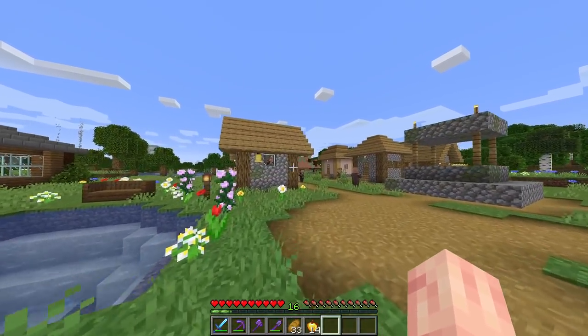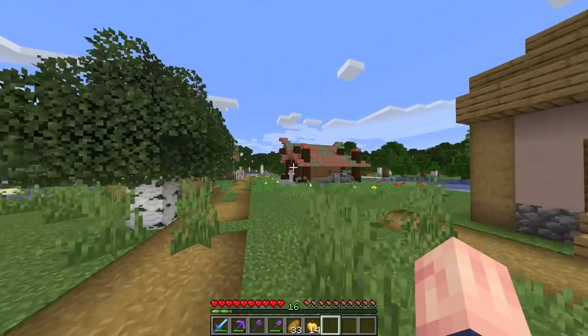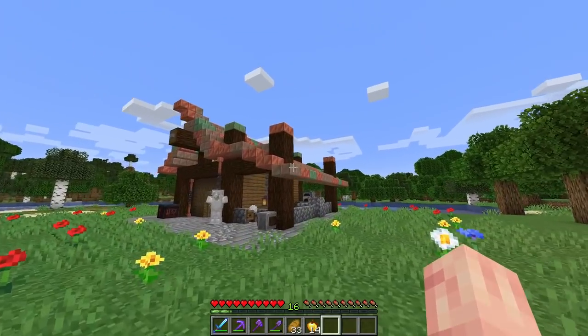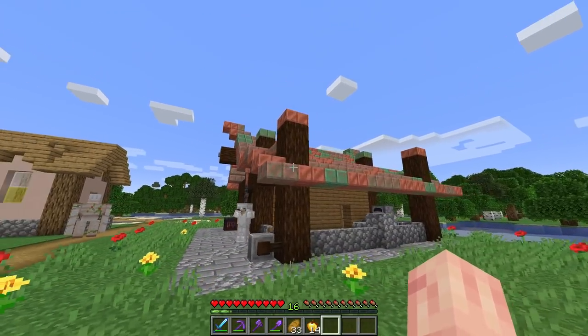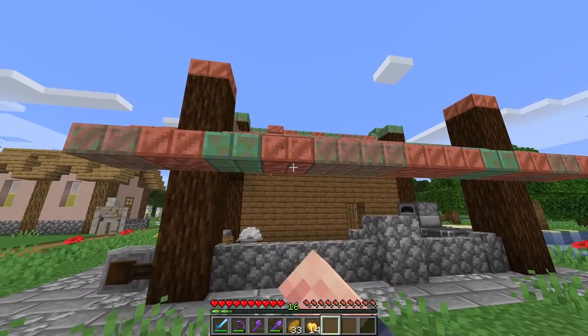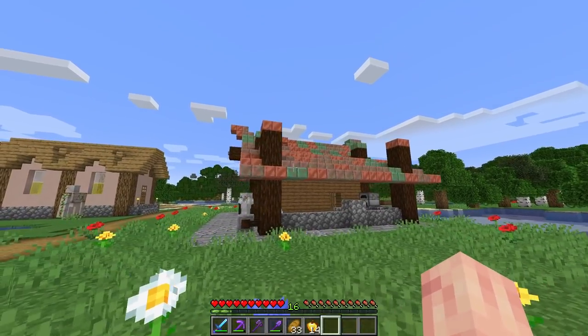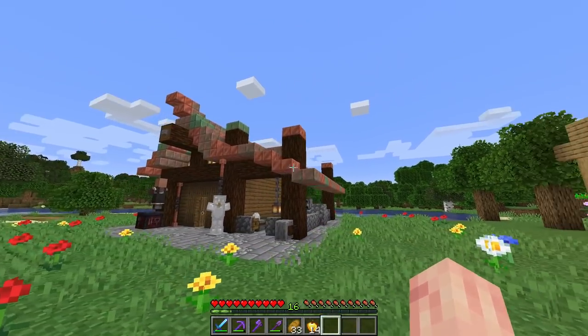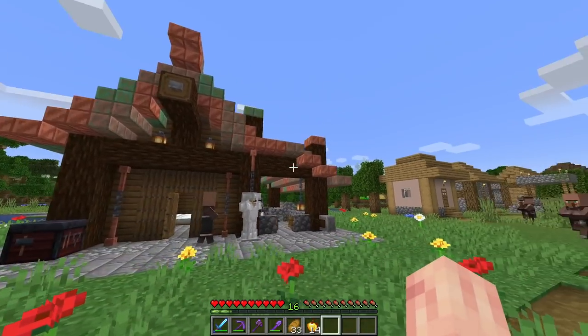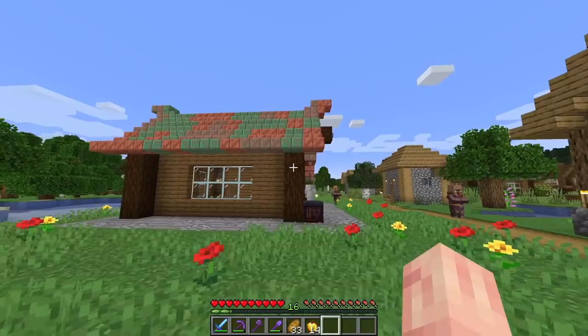In the last episode we did a little bit of fun stuff. We started finally working on revamping the village with this beautiful copper house right here. With the roof we have some waxed copper blocks that haven't aged at all, some that have aged a little bit, and some that have aged all the way — and I think the combination looks absolutely stunning. I'm really proud of this blacksmith.